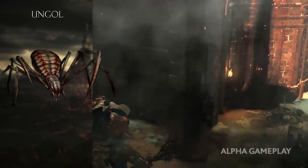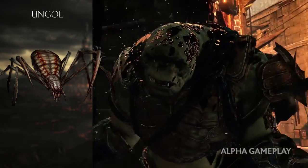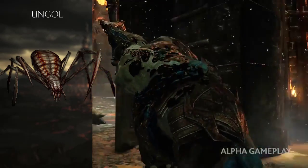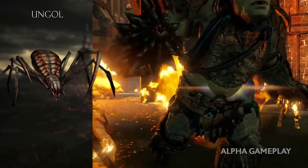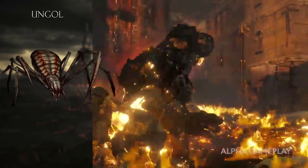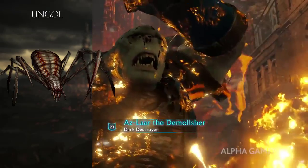Next we have large and small spiders — the spawn of Shelob, also known as Ungol. The small ones were in Shadow of Mordor, but now we're going to have large ones as well, and they're both going to be available to use in your army.